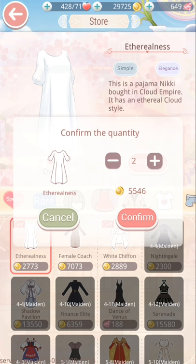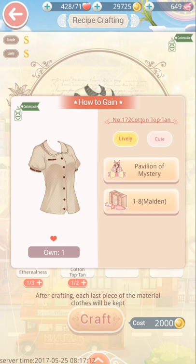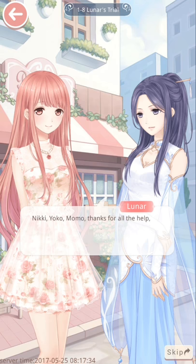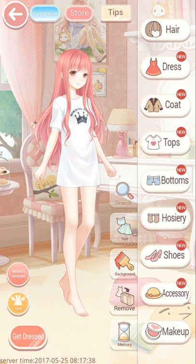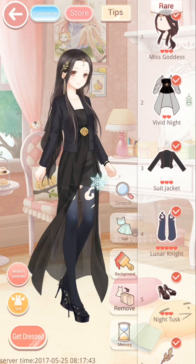It's quite inexpensive, so that will get you the etherealness. You also need the cotton top tan. This one you can either get from the pavilion of mystery, or you can go back to stage 1-8, the first level eighth challenge, and play that constantly — just repeat it over and over again to actually get the drop.